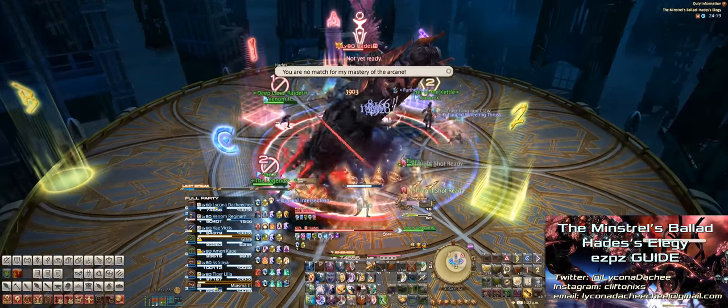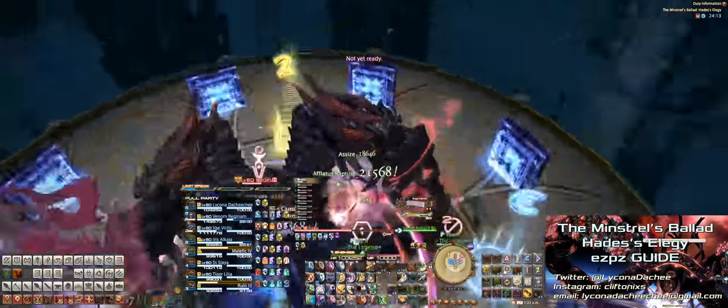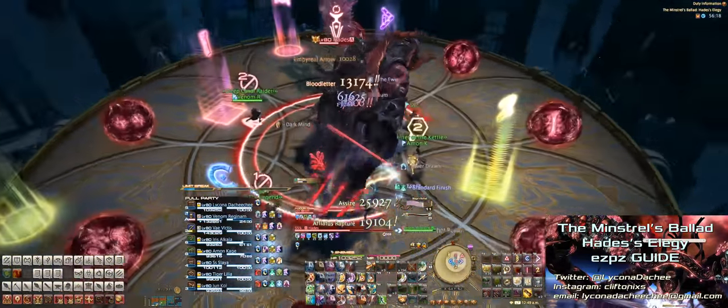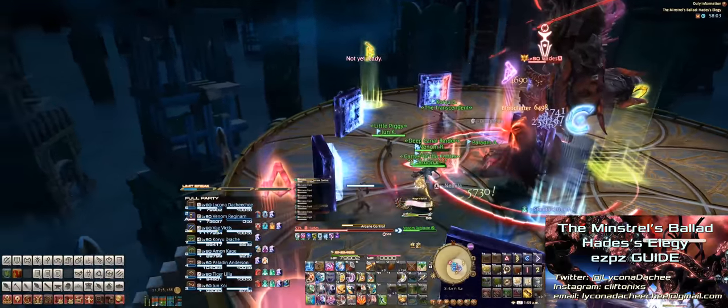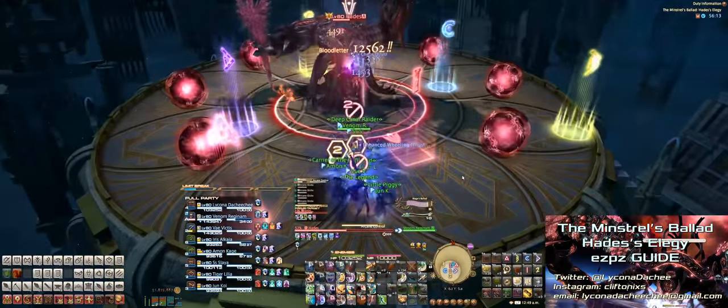After that, Hades will cast either Arcane Utterance or Arcane Control. Arcane Utterance will spawn these bluish square stones, while Arcane Control will spawn these giant purple orbs. For the stones, you'll want to stand behind the stone that's on the opposite side of the empty space. For the orbs, you'll want to stand in the empty space, since the orbs will explode where they spawn.